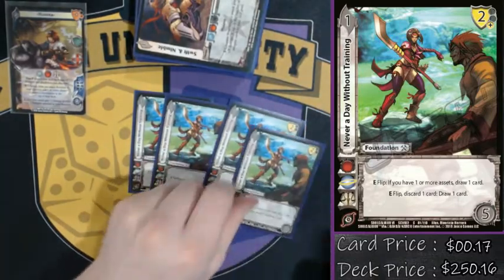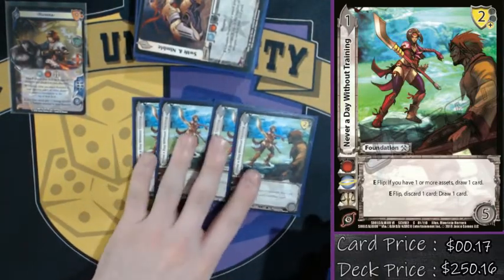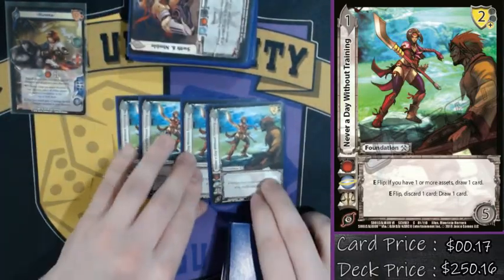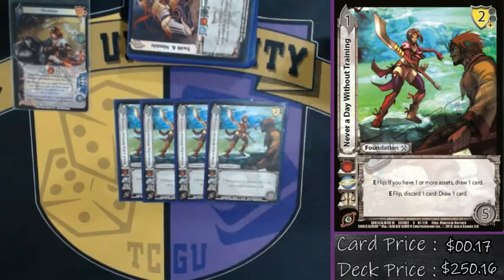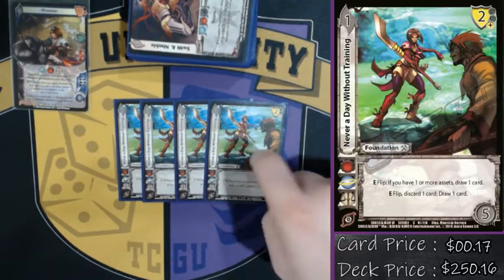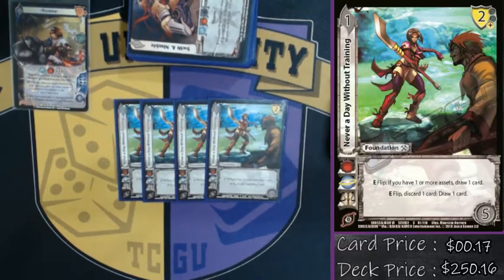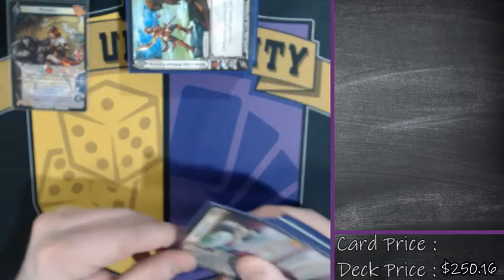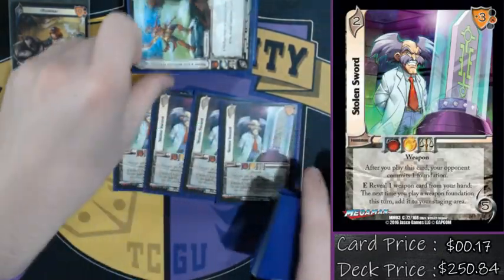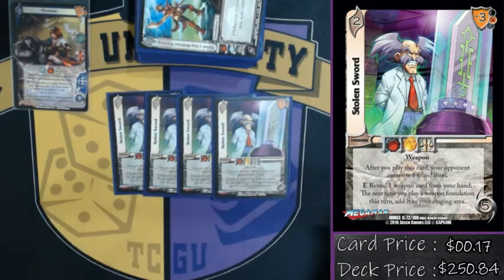For consistency, we've got four Never a Day Without Training — literally just flip, draw one card. Because of our first form, we always have an asset in our staging area, so this card always triggers. We've also got four Stolen Sword, probably one of the strongest cards in the deck. It says reveal any weapon card, and the next time you play a weapon foundation, you just build it into your staging area face down.